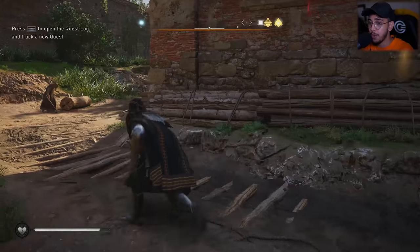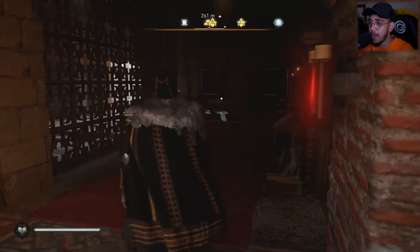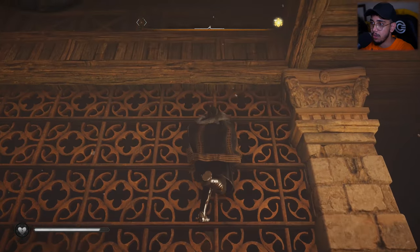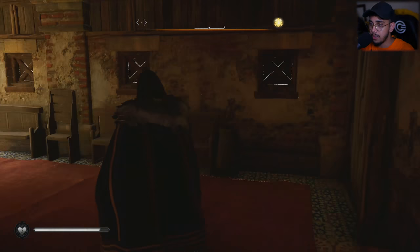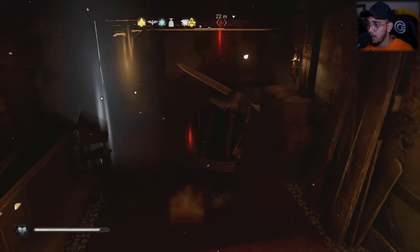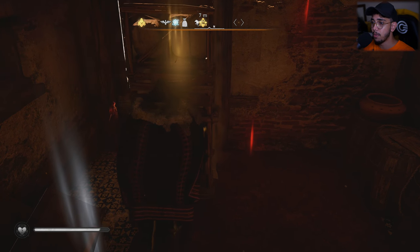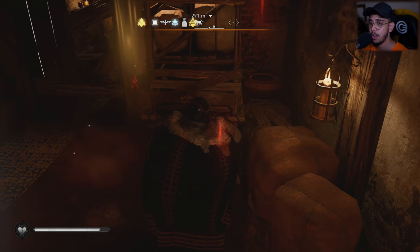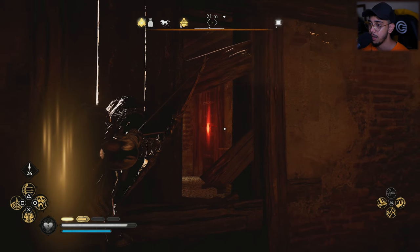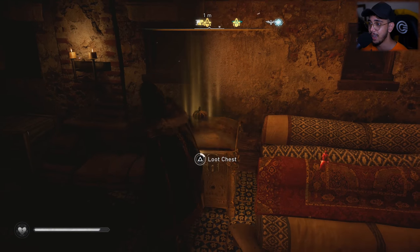This is the church you're supposed to enter — this is where the gear piece is located. Make sure you climb up here, break this door, and go in there. Move this object because you'll have to pass through that area to unlock one of the other doors where your loot is present. Shoot that thing down, collect it, and open the door.